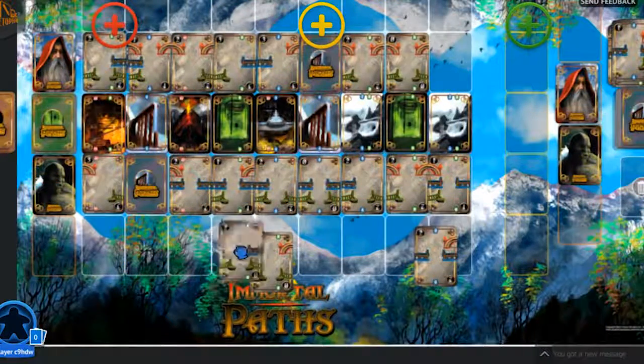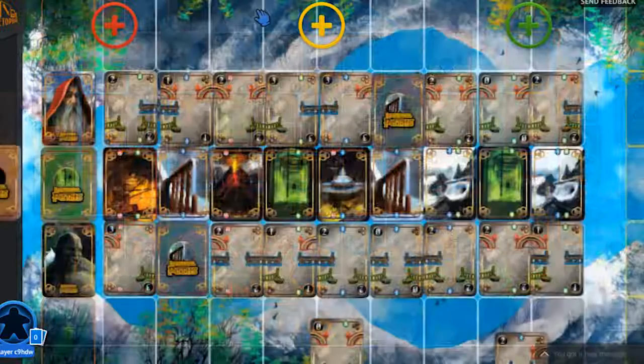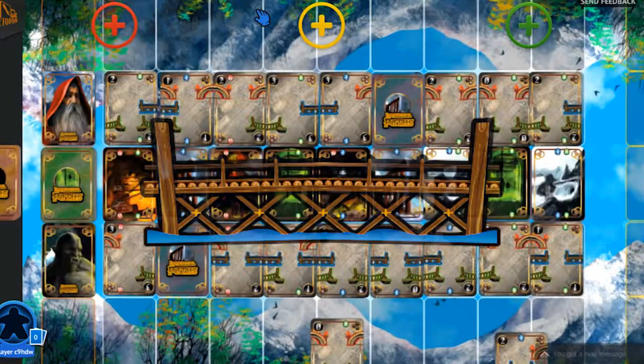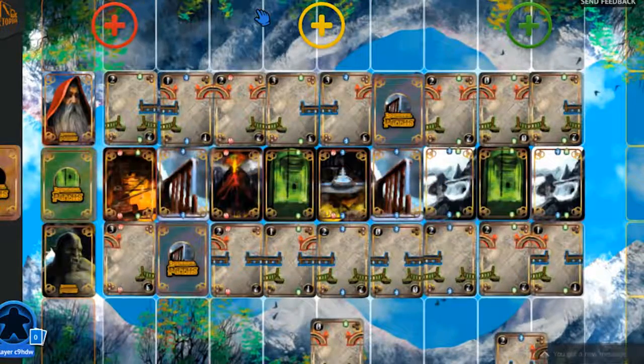Once players have played their final bridge card, it is time to total up the scores. Scoring is calculated by adding the points of connected bridge cards together and multiplying those points by the number of completed bridges in the chain. Apply this rule for each complete chain of the same type of bridge: stone, wood and rope. Then add together each bridge type score to reach the final points for that player.